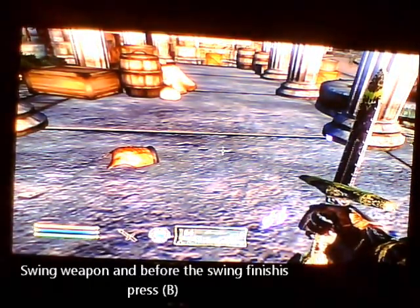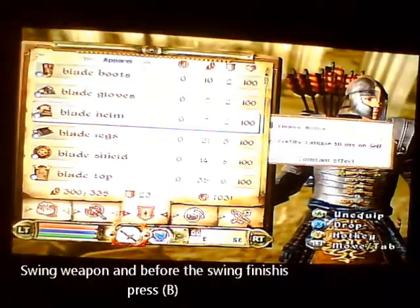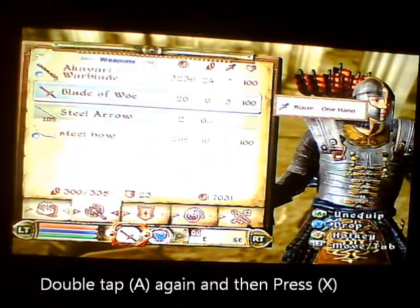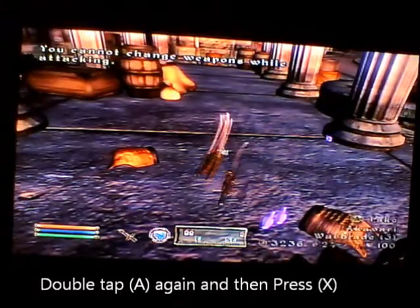As you swing that sword, tap B to go into your inventory, like this. Then go over to whatever scroll you want, double click A on that, go over to your weapon, double click A on that, and then press X and drop it. And then, as you can see, you get all these items again.